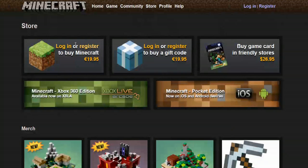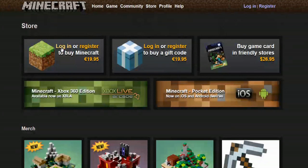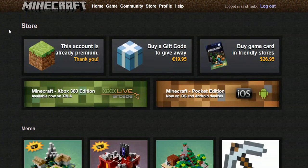Once you get done registering with Minecraft, then you'll log in by picking the username that you already registered with and entering your password. Then it will log you in and give you the options.